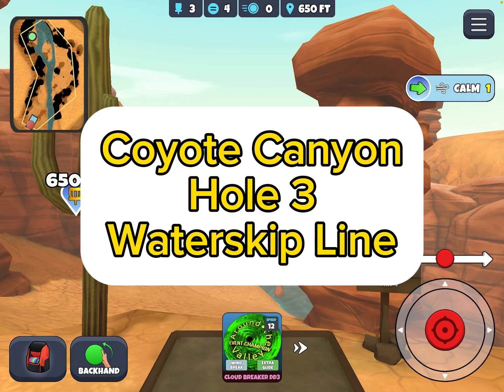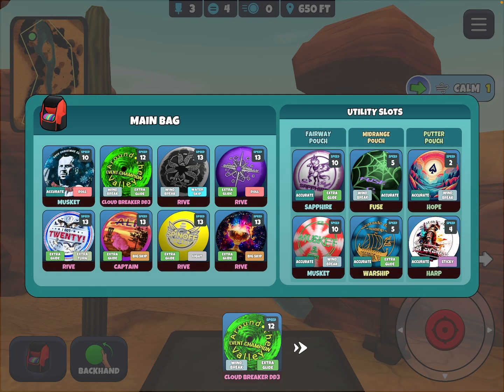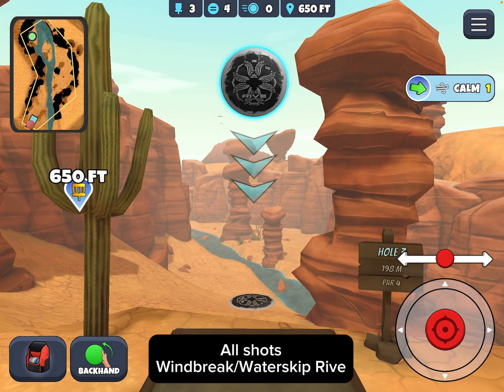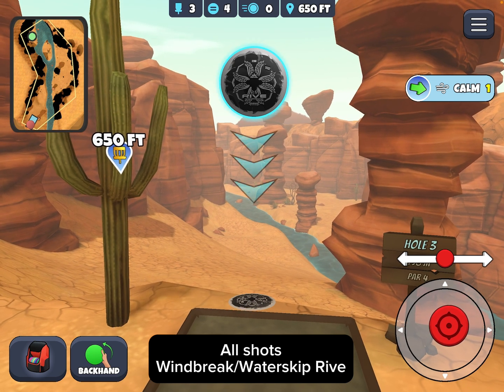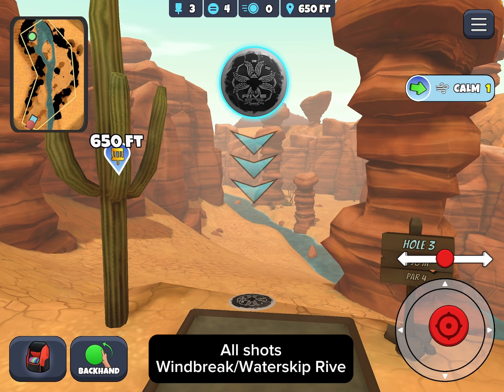I wanted to share another water skip line with you. This is Coyote Canyon Hole 3, and we're going to use the Windbreak Water Skip line. This works best with the wind out of the left, and it is still risky, I won't lie. But if you're down, particularly in multiplayer, or if you're just the kind of person that always likes to go for it, you can put the chevrons about right here. You can do this with the Glide Skip line also, but the Glide Skip depends on you hitting the island. With this water skip, you don't have to hit the island anymore, so it does increase the odds of success.